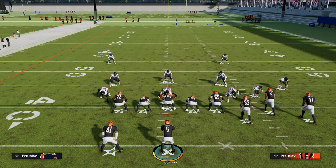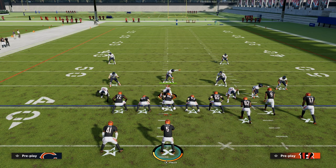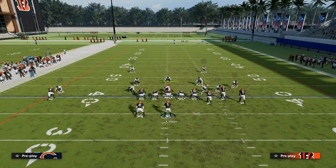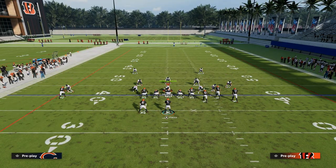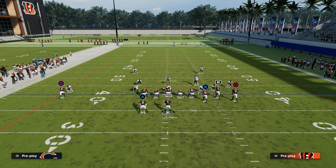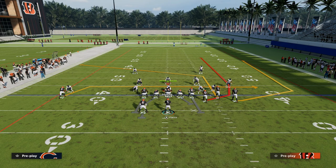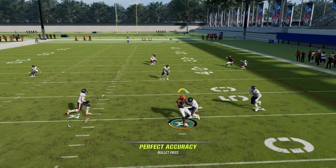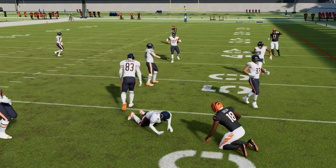This play spaces the field so well whether against man or zone. It counters a lot of things you're already doing out of bunch, such as the C route on the left or the Y curl route. Cross man really can't stop it well — the drag will find separation and they're still having to user over here. The drag is a nice little check-down read even if a defender is with him, because you can make a possession catch.